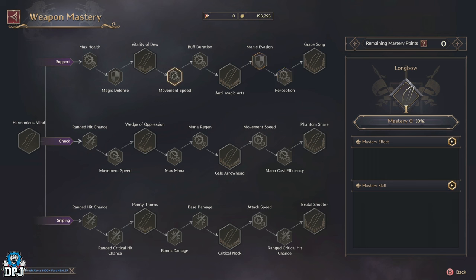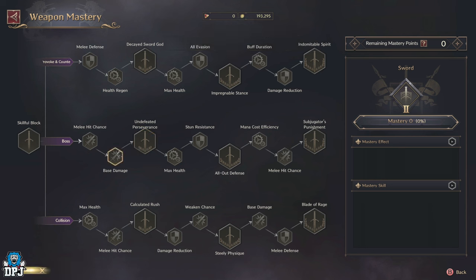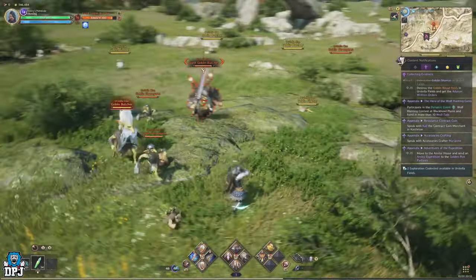You will also need abyssal contract tokens to earn weapon mastery experience. These tokens are deducted each time you collect a monster inside a dungeon. Abyssal contract tokens can be obtained by completing contract missions from contract managers found in major towns. You can also use training do to increase weapon mastery — it instantly grants 10,000 weapon mastery to both weapons you have equipped. The best place to farm training do is in co-op dungeons, starting with the level 20 Specter's Abyss. These dungeons also drop blue and purple gear. Training do's have a 24 hour timer after you collect them, so make sure you use them straight away otherwise they disappear.